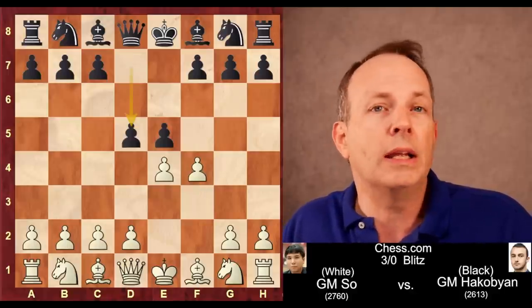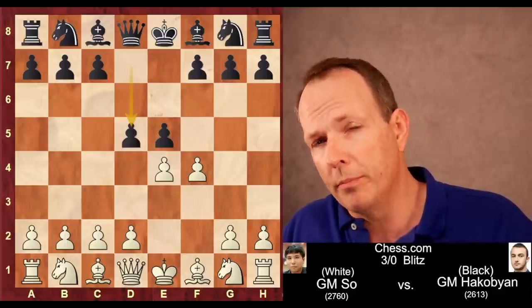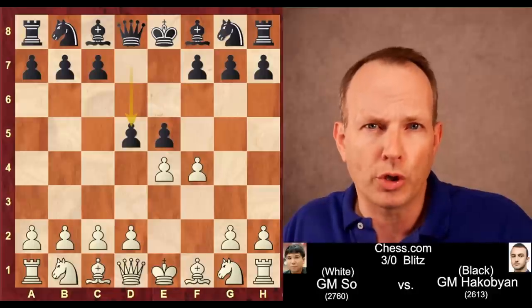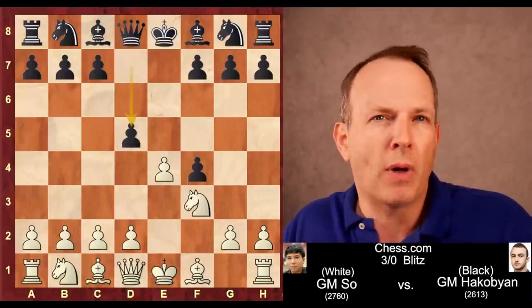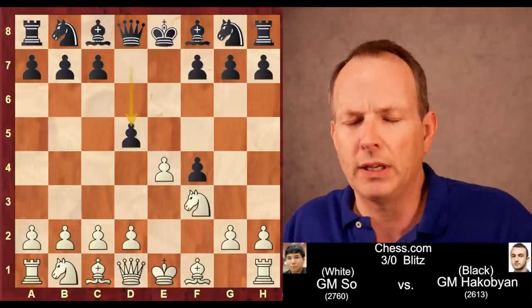His opponent plays the move D5. This is the beginning of what's known as the Falkbeer Counter Gambit, but today it's used as sort of a move order trick. In the past, white would play EF4, and after Knight F3, they would often play D5, which is the modern defense, which kind of takes some of the edge off of the King's Gambit.